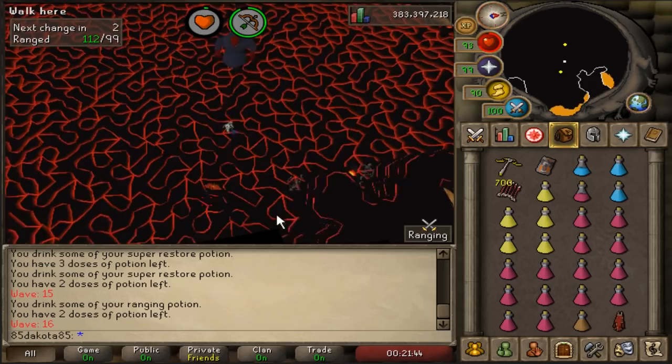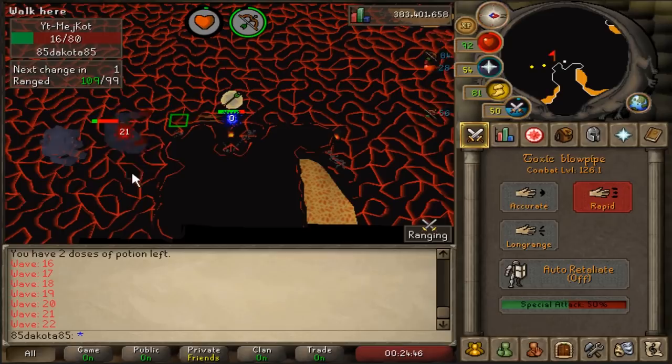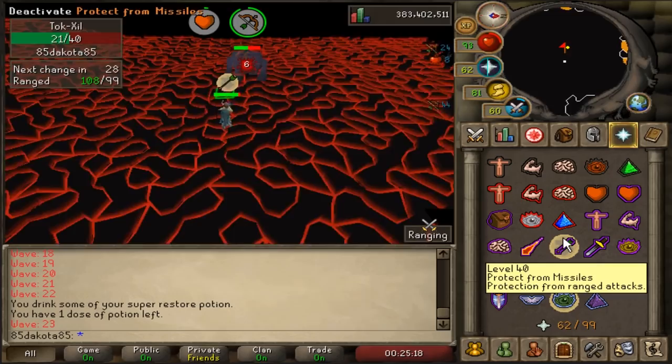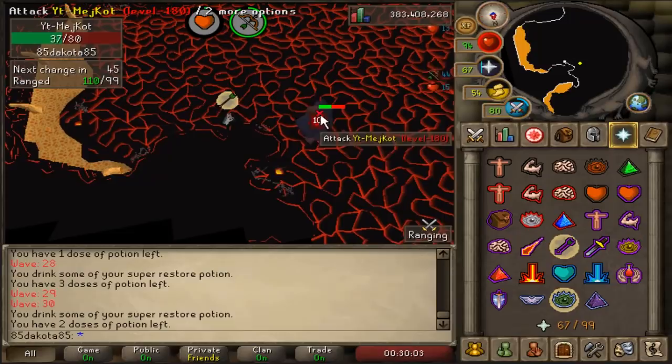At wave 22, you're going to start to see rangers again, so you've got to make sure to start your waves with protect from range on. You can kind of use rangers to safe spot, but that'll require you to keep your protect from range on even longer since you won't kill the ranger right away. I tend to target the rangers as quick as possible and only use them as a safe spot to protect from the meleeers. On the two different waves during the cave that you have two meleeers to deal with, if they spawn in a way that makes it tough to safe spot, you might have to run around to either kill one on the move or tank a little damage to find a good safe spot.